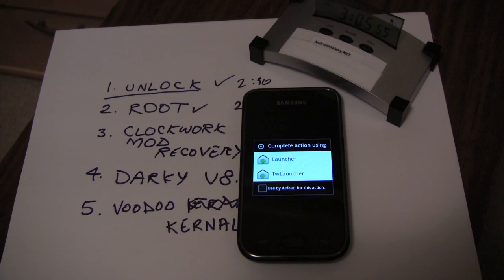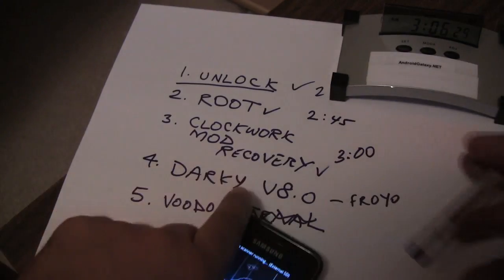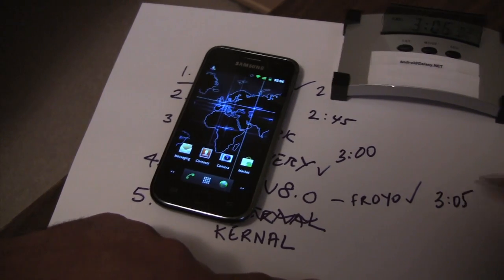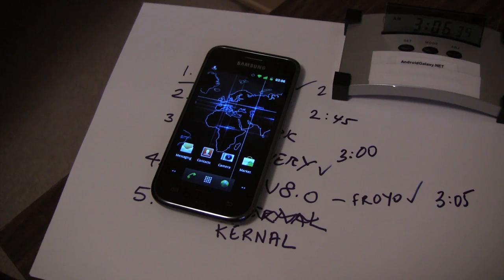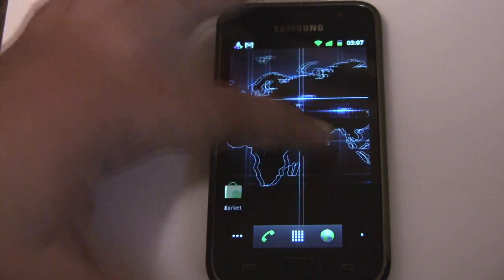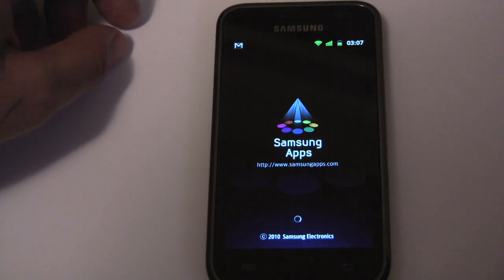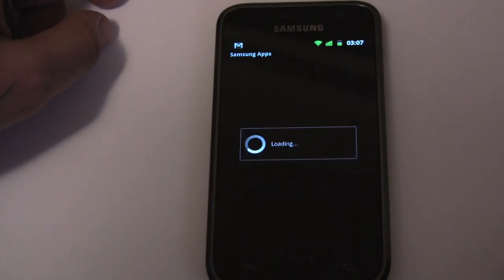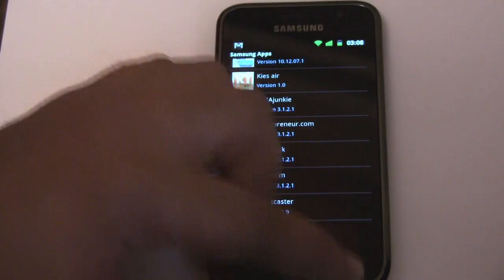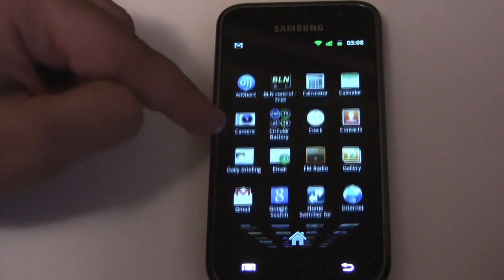I'm going to choose Gingerbread Launcher — that's my preferred launcher at the moment. Doesn't that look nice? So it's still just past 3am and we have our new setup. That looks great. You can already tell the phone is feeling snappier. This is how this phone should look and feel. You can also see we now have 26 apps available to us for free from the Samsung App Store. There's our app drawer — that works so smooth. Fantastic.